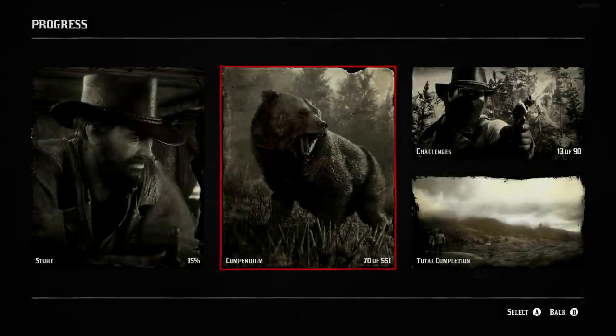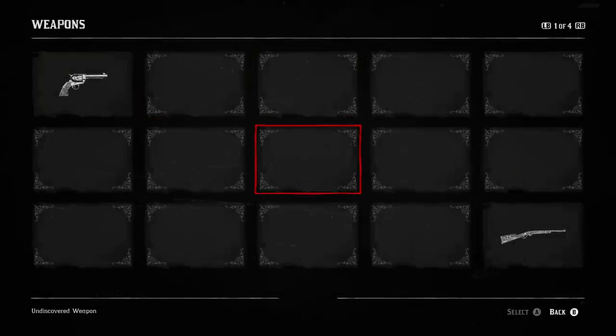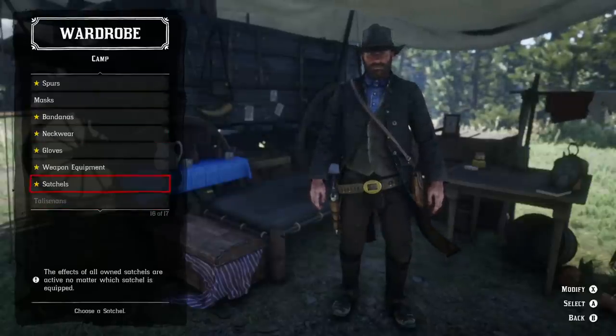And there you go, that's 10 secret collectible items you don't want to miss in Red Dead Redemption 2. If you want to see all the items you've collected, head to your menus and find the section called weapons. Here you can see and read about all the items you've acquired in the game. And if you want to see masks, hats, and helmets, head back to your camp and access your wardrobe.